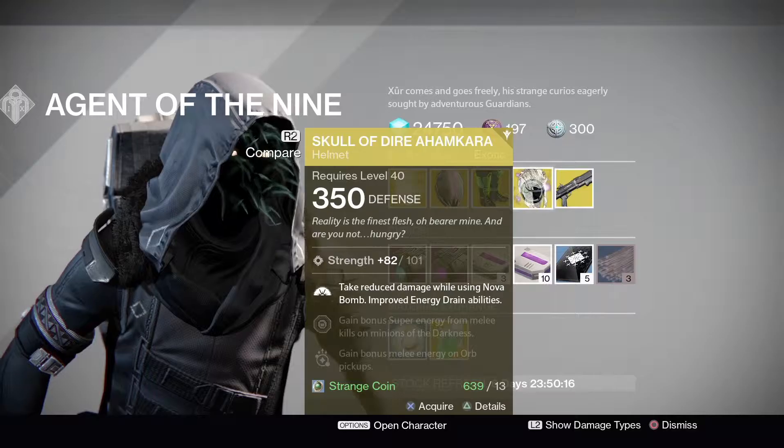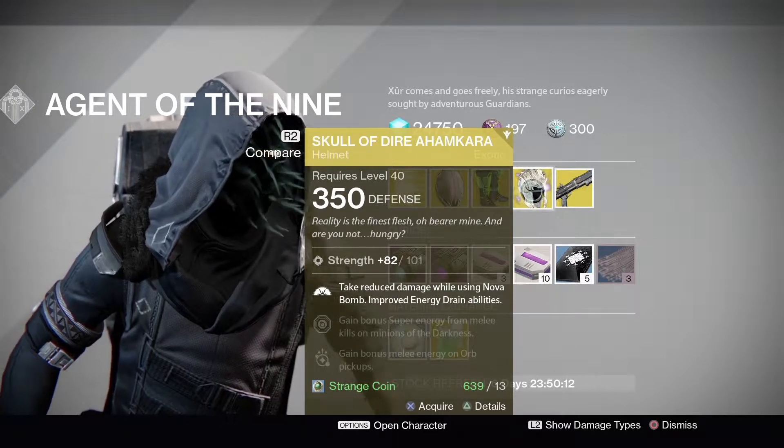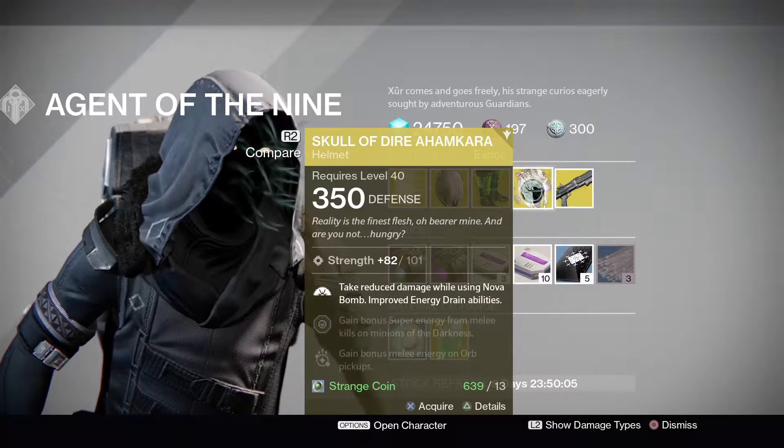The next one is the Skull of Dire Ahamkara for the Warlock, running a purely Strength roll maxing at 101. The perk is: take reduced damage while using Nova Bomb, and improved Energy Drain abilities.